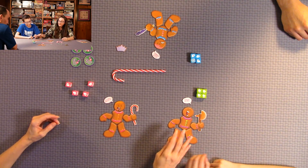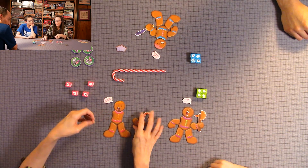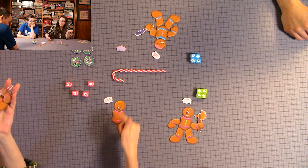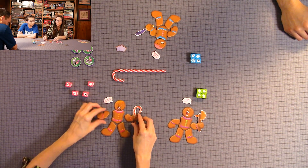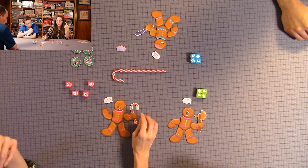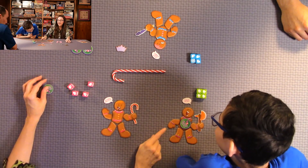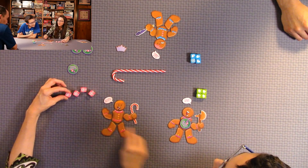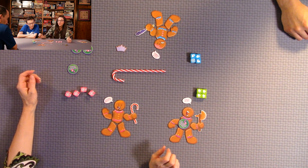Another way you score points is if you're the last gingerbread man standing — however many parts you have left, you get one point for each part remaining when you're the last person standing. You can also protect yourself with the special treat. Say you roll the peppermint swirls and you grab a special treat — you protect your gingerbread man.